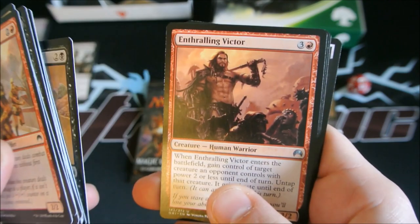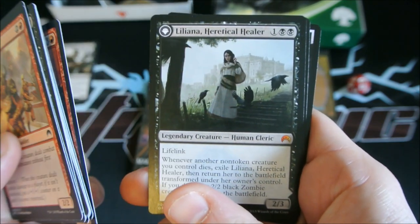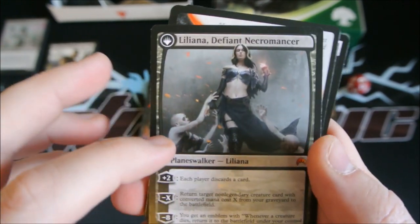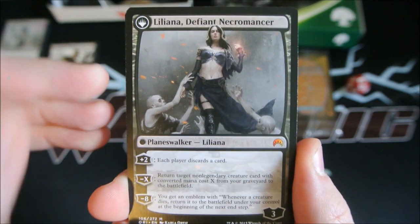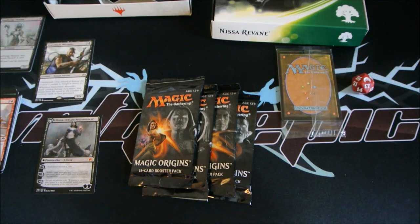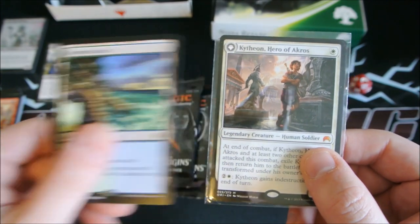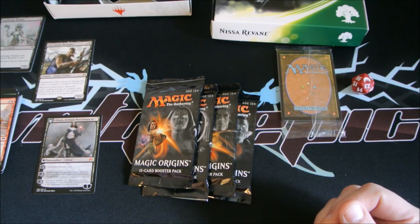Flesh Bag Marauder, Enthralling Victor. Oh my — second pack, get in Lily! Liliana, Defiant Necromancer in our second pack. As I was at their store today to pick these up, I opened one single intro pack and this was in the pack itself. I've opened four packs and already gotten two Planeswalkers. That is disgustingly great luck.